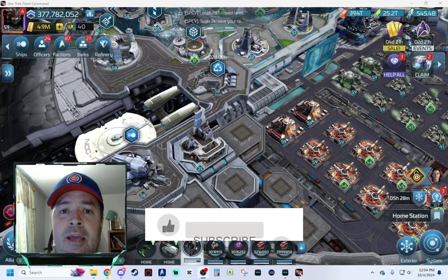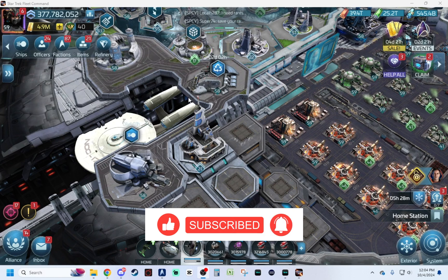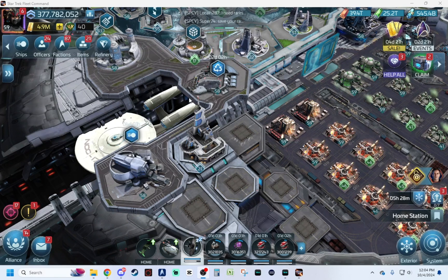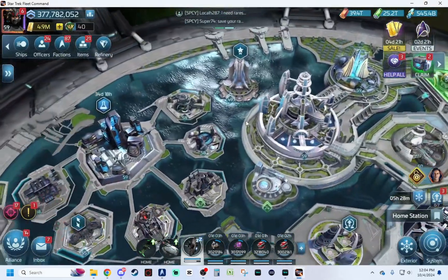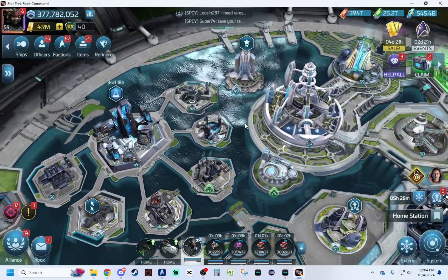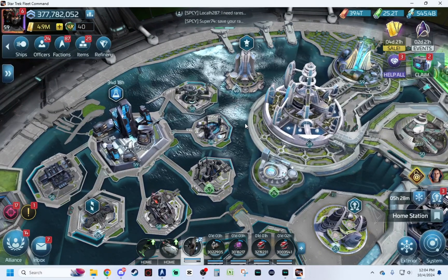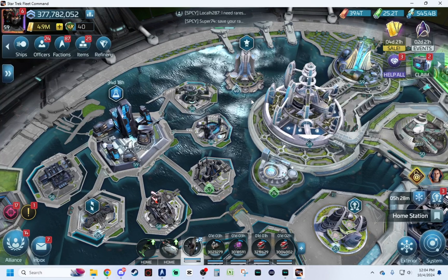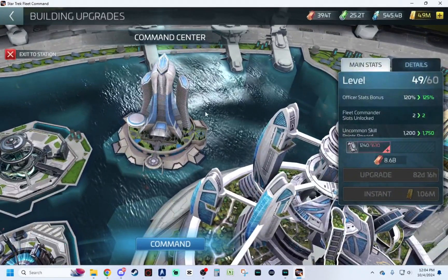Okay, so here we are in game. I'm just going to turn off my camera real quick so it doesn't get in the way. And then let's talk about the command center building. It's the building, and I'm going to try and cover this from those who really know about the game to those who maybe haven't quite gotten to this point yet. But here's the command center building. You have to build it — it gives some benefits here.